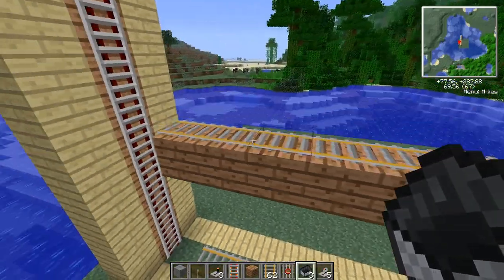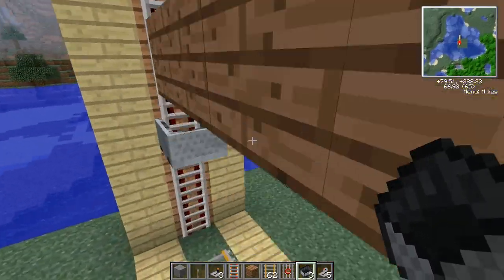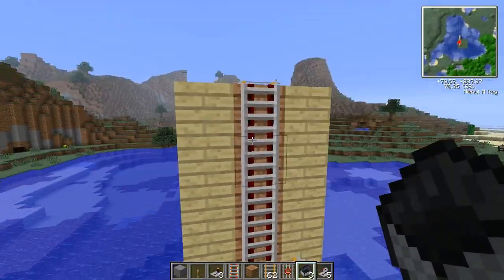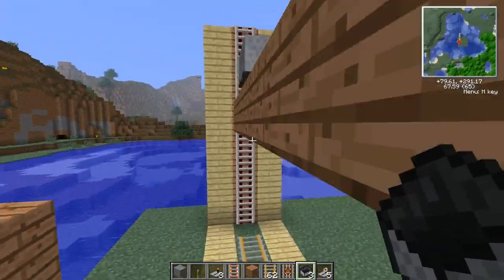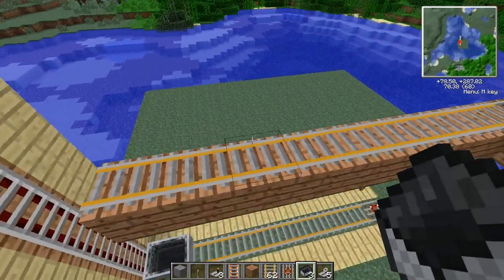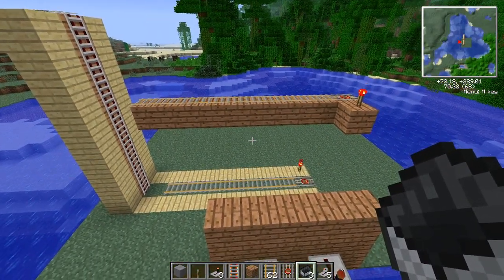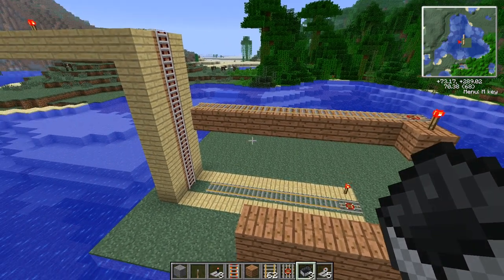On top of being able to pull things up, you can also push it straight down — it works as an elevator going down. This is only when it's unpowered. When it is powered it will go up; when it's unpowered it will go down. If you've enjoyed this tutorial feel free to say so, and I hope you guys are having a fantastic day — I'll see you later!